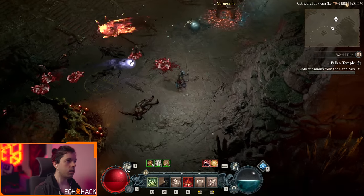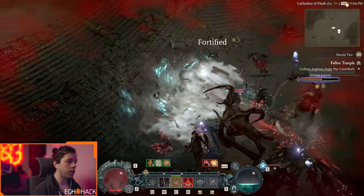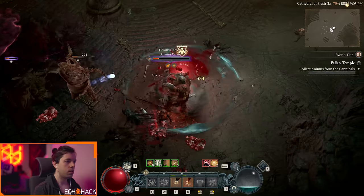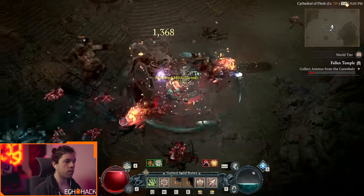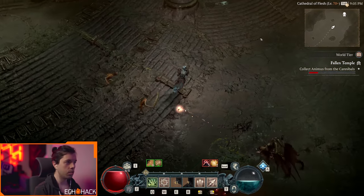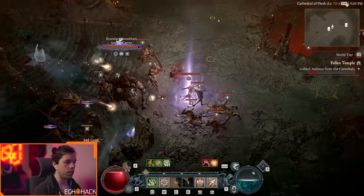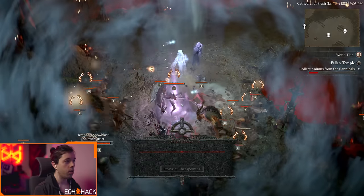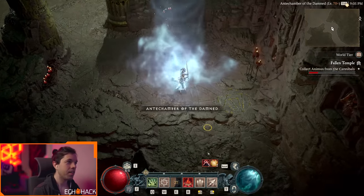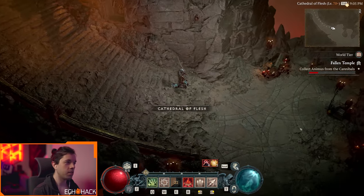I really like animus carrier objectives — it's good objective design. As long as you can find them quickly and take them down, you can progress the dungeon relatively fast as long as you have enough DPS. They are beefy though — even at level 65 on hardcore, an attack can come out of nowhere and put you in a world of hurt.